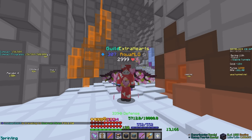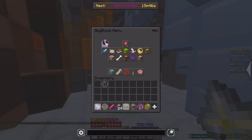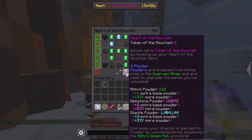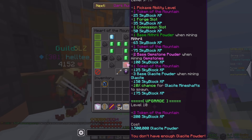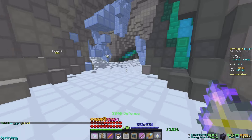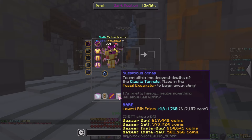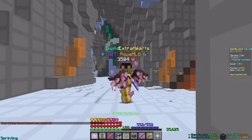Hello, welcome back to today's video. Today we are getting Peak of the Mountain 10. Currently, once it loads, we are at 1.4 million glazeite powder out of the 1.5 million that we need. So this won't take too long — we'll be doing mineshaft commissions. I won't be doing scraps because I'll most likely sell those; they're still decent money, 617k each.